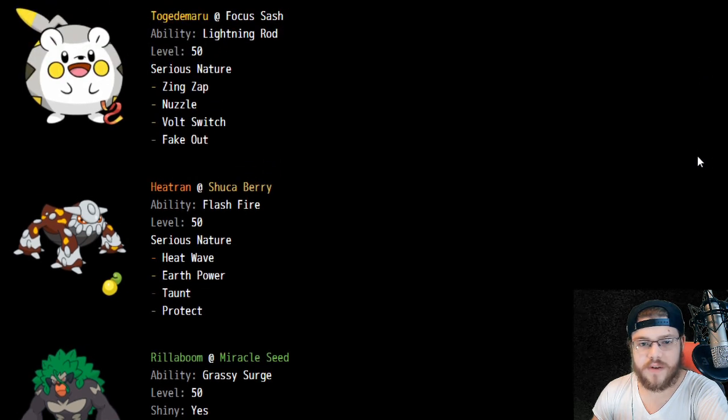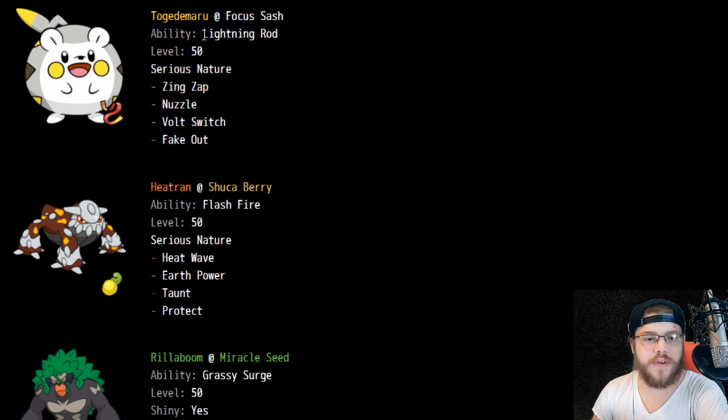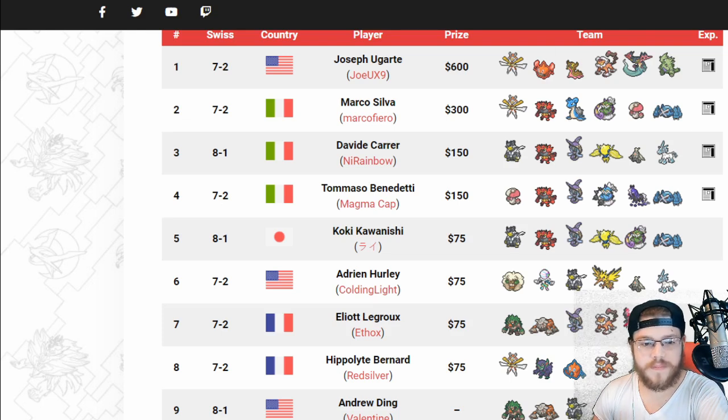Let me scroll down so you can see the Togedemaru — that is an interesting pick. You usually see Lightning Rod Raichu more so, but not really for any big reason because you just really need Nuzzle and Fake Out. So if you want this typing and these tools on your team, you can go for that. Good stuff to Elliot LeGroux.